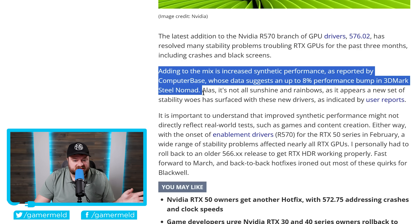I do want to mention that these are synthetic benchmarks, but that doesn't mean this performance jump is only in synthetic benchmarks — it absolutely can translate to real-world benchmarks as well. ComputerBase likely just tested in 3DMark because it's very easy to do and easy to compare to other GPUs, just to see if it did in fact get a performance jump.